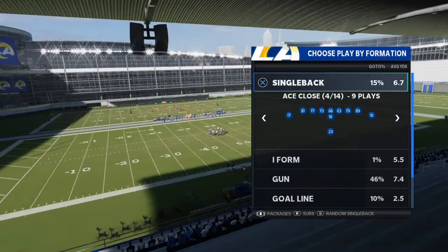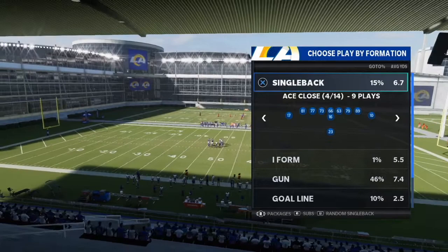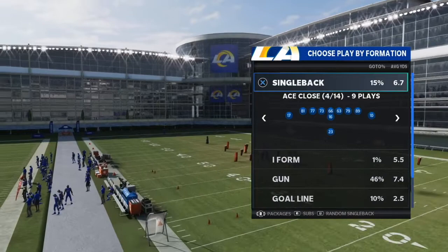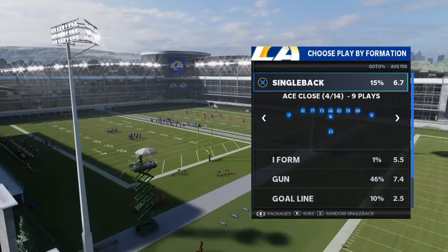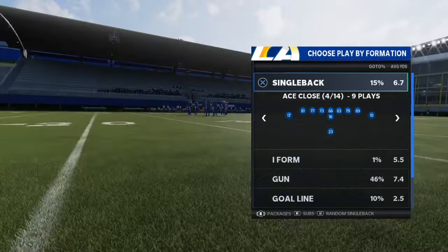That's it for the intro guys, let's get into today's video. So we're back today with the Rams offensive mini scheme. We're going over the five best plays in the entire LA Rams offensive playbook in Madden 21. I'm going to try to keep it balanced with some runs and passes, but the Rams playbook is primarily a passing playbook. Sean McVay is one of the best offensive minds in the NFL, and in Madden they made that playbook somewhat similar to real life. You're going to see a lot of great compressed sets - McVay likes to get his guys out in space with jet sweeps, motion, and compressed sets.